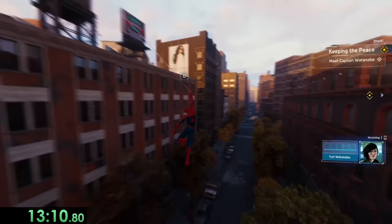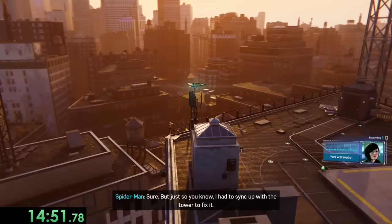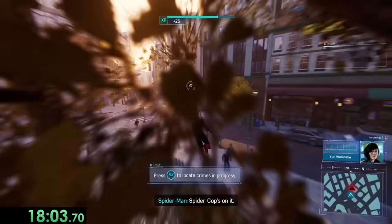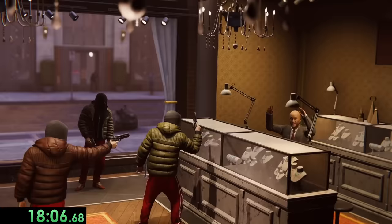Now our police friend Yuri asks us for some help with getting some of her police towers back online. These have another puzzle that we can skip, but once that's done, that part of the map is revealed, and we get to see all the crimes along with other objectives that are there. One of these includes a backpack, and some more things we'll learn about as we continue through the game. Also, for any map objective that we do, we get a specific token that can be used for upgrading our gear, so we'll be doing a lot more of this stuff later.